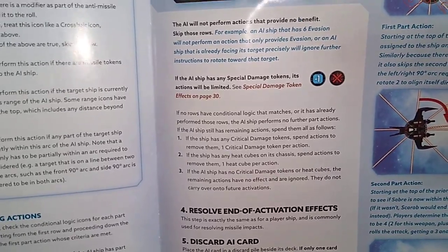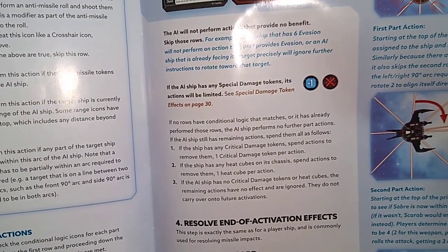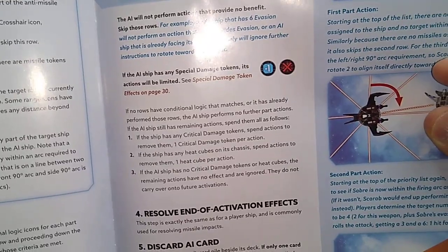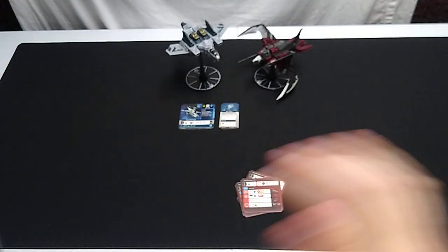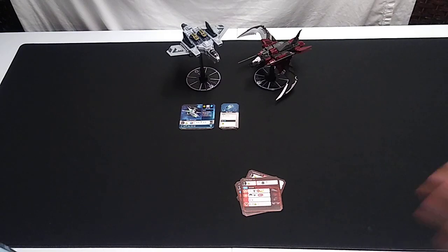Resolve end-of-activation effects — this step is exactly the same as for a player ship and is commonly used for resolving missile impacts. Discard the AI card: place it in a discard pile beside its deck. If only one card remains in the AI deck, reshuffle the remaining card with all discarded AI cards for that chassis to form a new deck — so once you've used all four cards, shuffle them and stack them back into a deck.